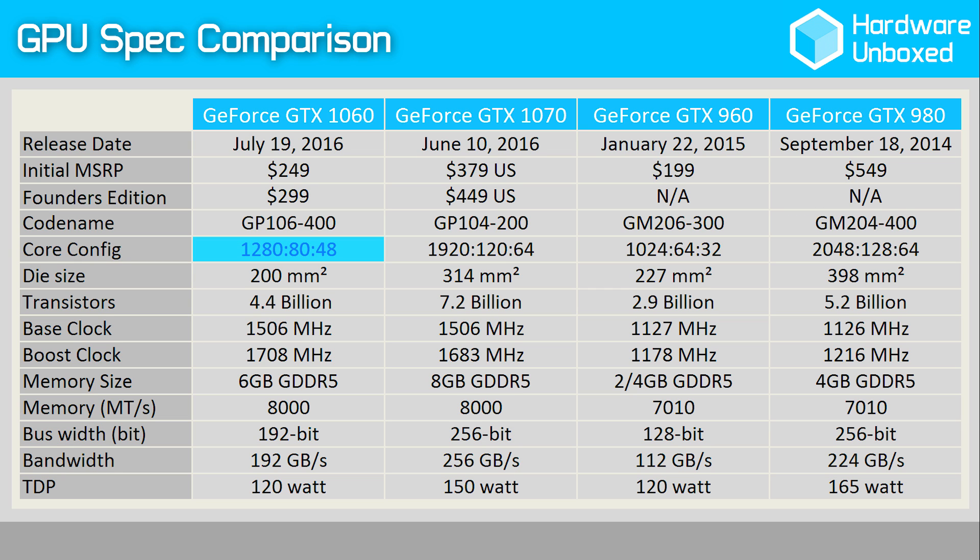The 1060 ships with 1,280 CUDA cores and 10 SM units. The memory subsystem consists of six 32-bit memory controllers for a total bus width of 192-bit, using 6GB of GDDR5 memory operating at an 8 gigabits per second data rate. The base clock speed of the 1060 is 1,506MHz and the typical boost clock speed is 1,708MHz.